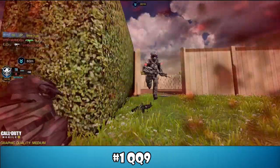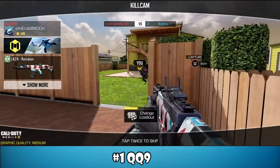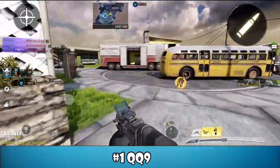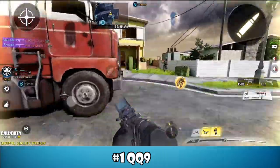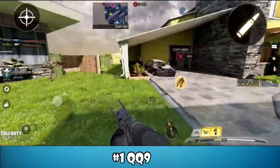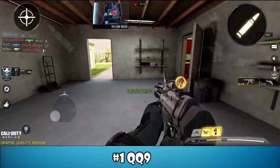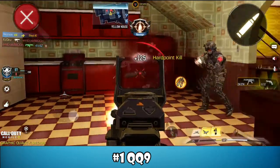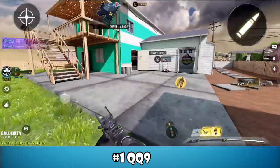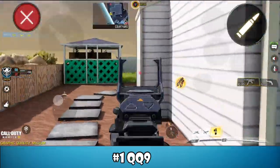You could flip number one and number two — the Cordite is probably better overall at range — but when playing an SMG, you don't really want to be in long-distance gunfights anyway. You want to be up close and personal. That's why the QQ9, which I'm just calling the Q9, is the number one SMG in the game. If you haven't unlocked it, grind that battle pass — there's a free version available. It is very, very good.